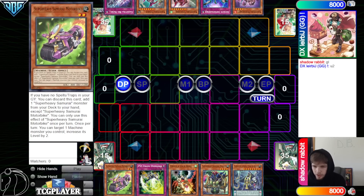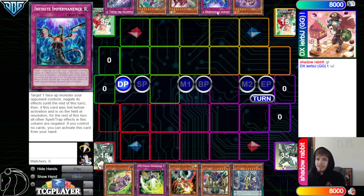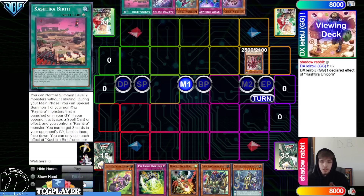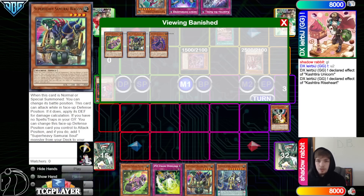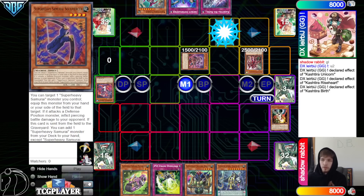Opening hands: Jibriel has Motorbike, Overload, Droll, Wagon, Big Benkey. Shadow Rabbit has Riseheart, Imperm, Unicorn, Fenrir, Big Bang. They special out Unicorn, Unicorn effect to search resolves — go search out Birth. On resolution, drop Droll. Activate Birth and special summon Riseheart. Riseheart effect goes to banish, banishing Tear Cash, make them banish 3 face down. Hits Soul Piercer, Wagon, Motorbike — they have multiples, so it's not that bad.